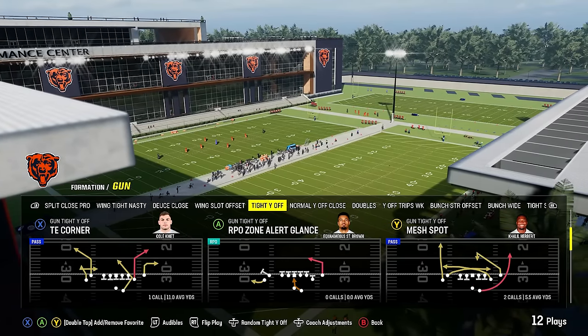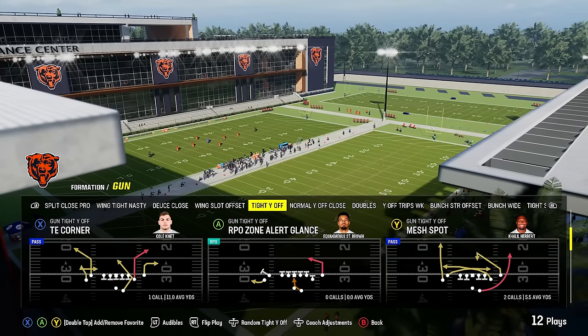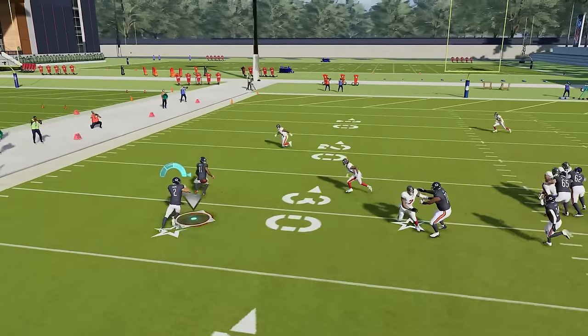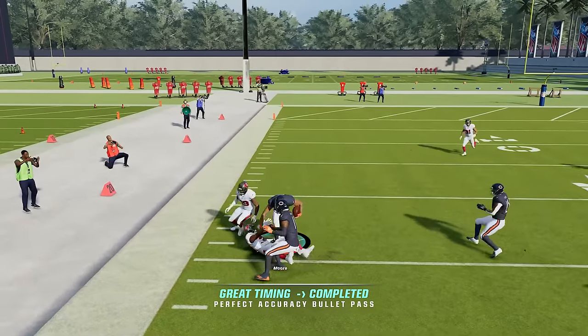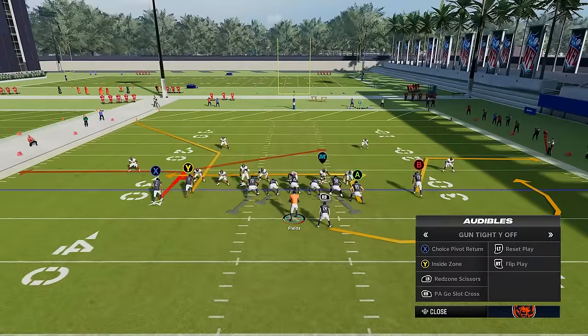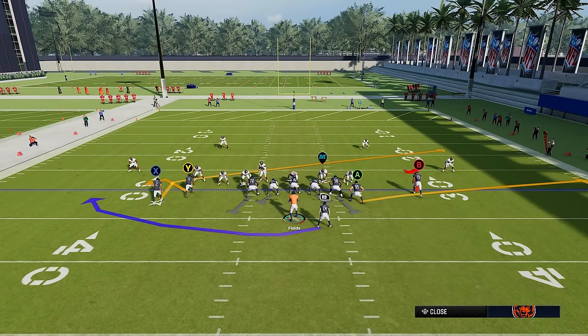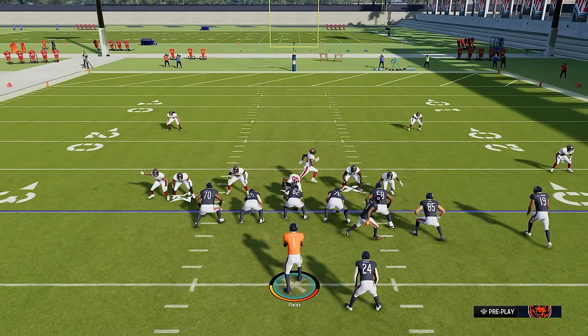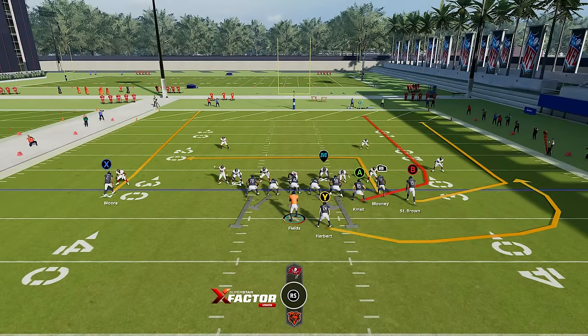We're going to look at the play RPO zone alert glance and we're going to look at tight end corner. RPOs are really good in this game because the defense does not react the best to them. This is one of the sneakier ones in the game because this bubble screen to the outside is actually really good and hard to stop for less than five yards. When you factor in all the other good plays in this formation plus the ability to audible into that gun bunch strong offset, it makes defending that RPO a nightmare.